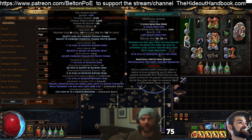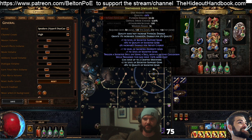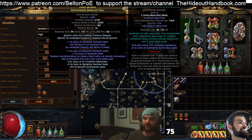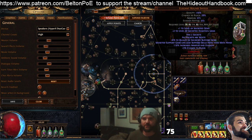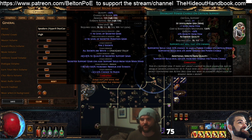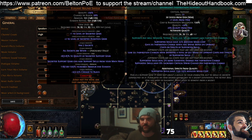For our third socket we have Awakened Empower level 5, which gives plus 4 gem levels, giving us a level 31 Discharge. We combine that with the Squire. In the Squire we've got plus 1 gems crafted onto it. We have Divergent Power Charge on Critical Strike — that gives 4% more damage per Power Charge as well as Power Charge generation. With the Divergent quality we get that increased damage as well.